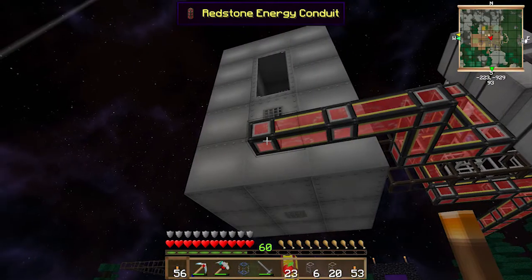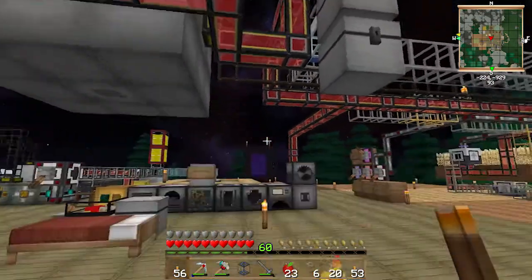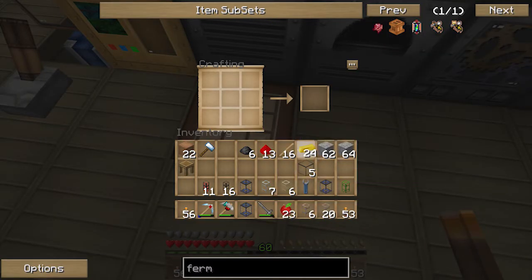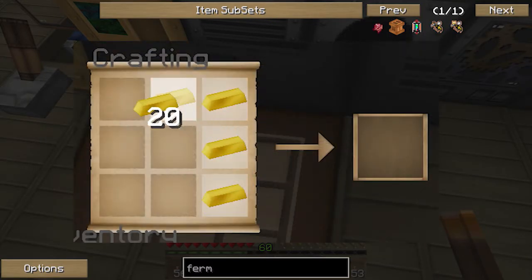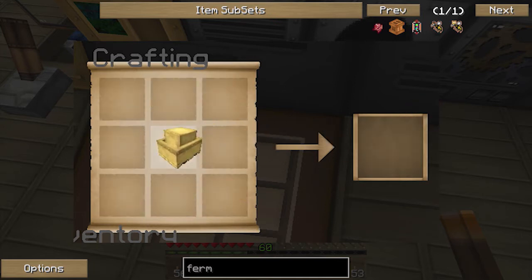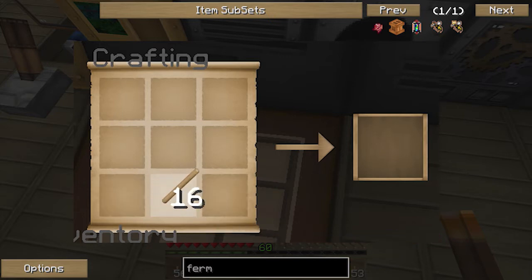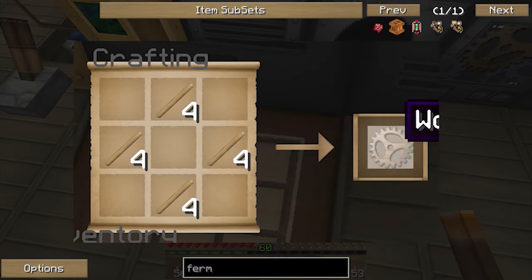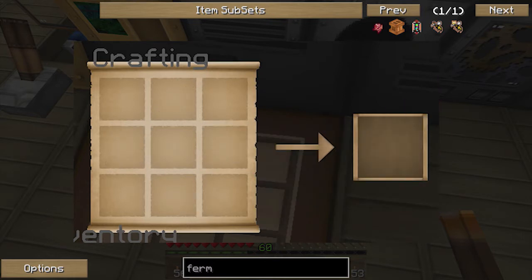You're gonna need MJ power for this — I've got my redstone of course. First of all you're gonna need quite a bit of bronze: bronze in a circle to make a sturdy casing. Put that to the side. You're gonna need to make some gears — wooden gears — that's four sticks.